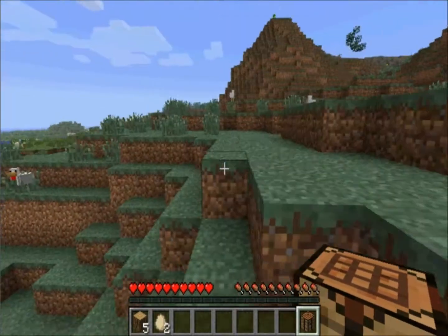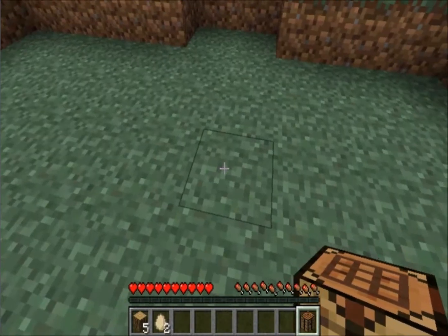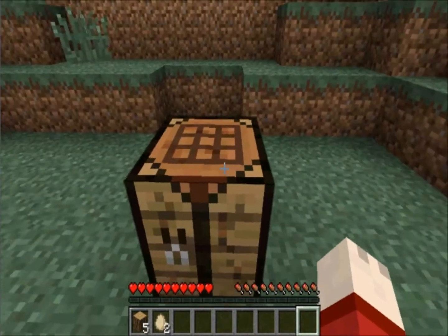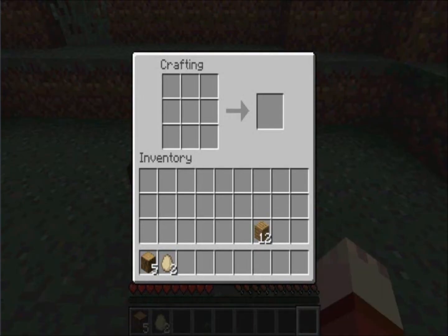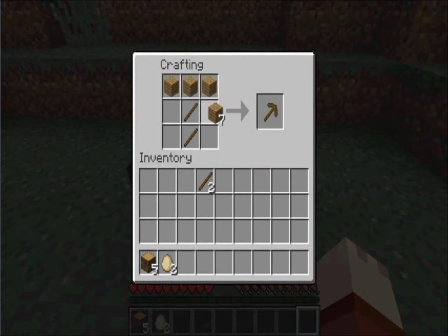We're going to find a good area and plop this workbench down by right-clicking. If you right-click it, you now have a 3x3 crafting area. So we're going to make some tools. Two wooden planks placed vertically will give you four sticks. With sticks and wood planks, you make a handle and shape it out to the tool you want. This is a wooden pickaxe — select it and put it in your hotbar.